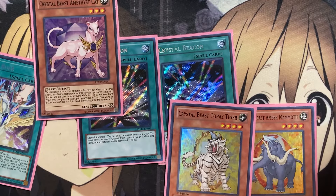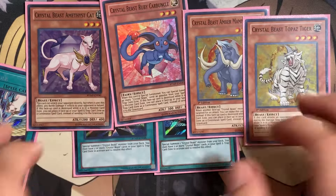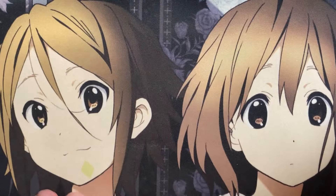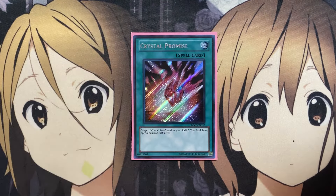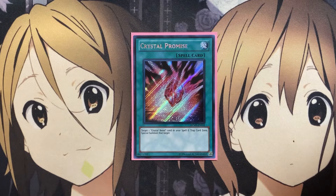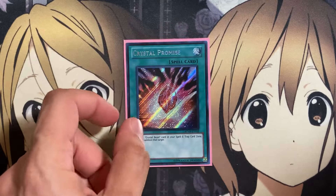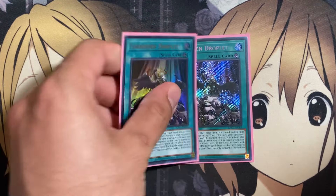In tandem with Golden Rule, you place two Crystal Beast cards face up in your spell and trap card zone, then Crystal Beacon can summon out Ruby Carbuncle from the deck. Using Carbuncle's effect with all those resources on the field — as long as we have a graveyard set up — gives us additional monsters to work with. I also run one copy of Crystal Promise: target a Crystal Beast card in your spell and trap card zone and special summon it. Beacon has a better field setup, but Crystal Promise can grab a Ruby Carbuncle still in the spell and trap zone.